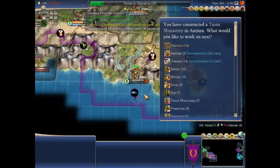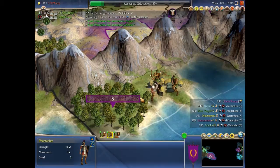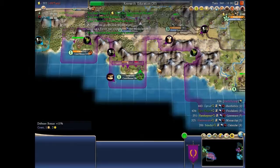We didn't get the barbarian in one go but he will definitely die next turn. We might lose a Praetorian but I'm going to push on. I'll promote him against archers to make him a little more effective — he is damaged but he is a Roman, and Romans will not yield.